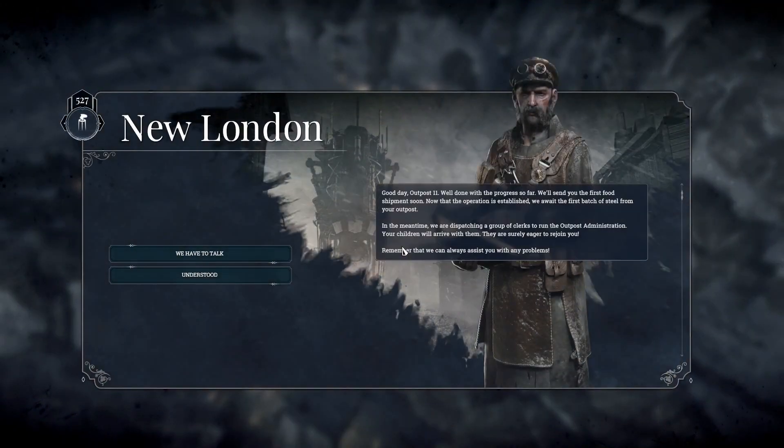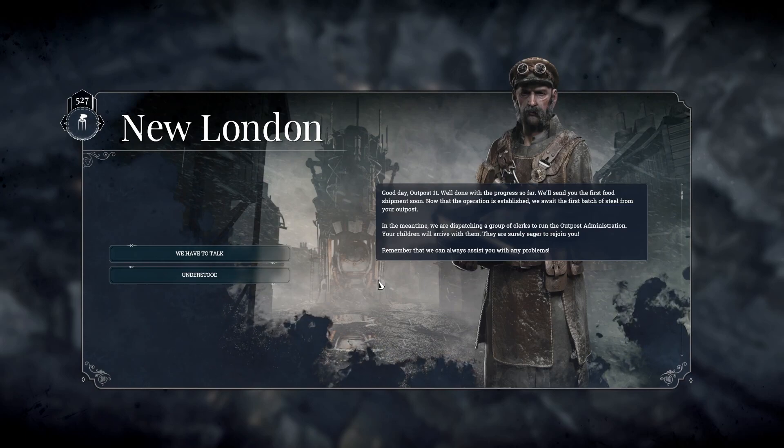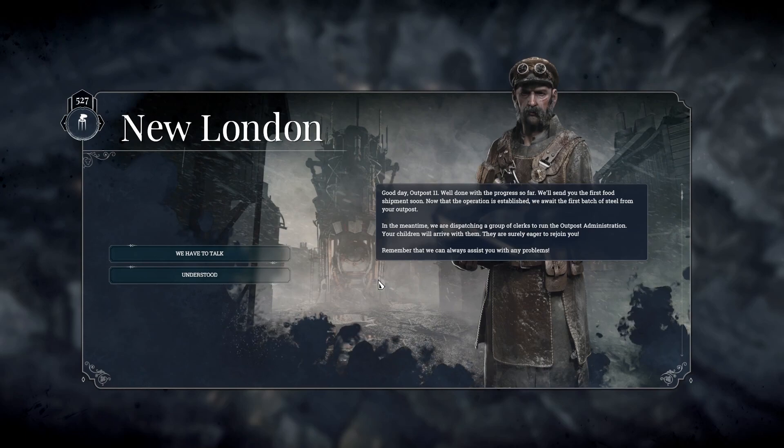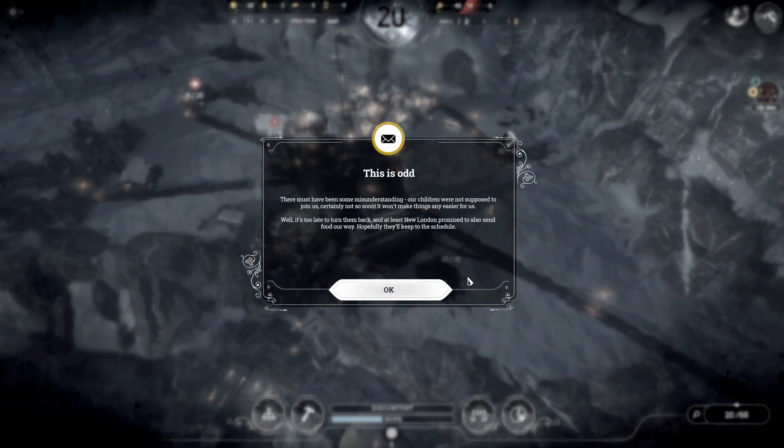Message: 'Good day Outpost 11. Well done with the progress so far. We'll send you the first food shipment soon, now that the operation is established. We await the first batch of steel from your outpost. In the meantime, we are dispatching a group of clerks to run the outpost administration. Your children will arrive with them.' This is odd — there must have been some misunderstanding. Our children are not supposed to join us, certainly not so soon. It won't make things any easier for us. Well, it's too late to turn them back, and at least New London promised to send food our way.